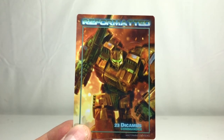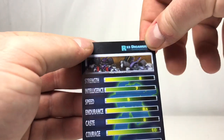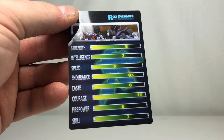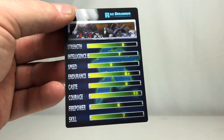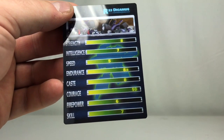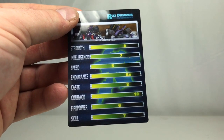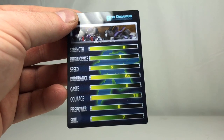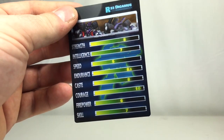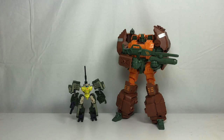The last little piece of memorabilia is the trading card, which I think is pretty cool. Strength is an 8, intelligence is a 7, speed is a 5, endurance is an 8.5 — they couldn't have just given him a 9 — rank is an 8, courage is a 10, firepower a 6, and skill is a 7. What's funny is that if you saw my Spartan video, Spartan almost beats him in everything and matches him in courage, but only got a skill of like four and a half, which doesn't make any sense.